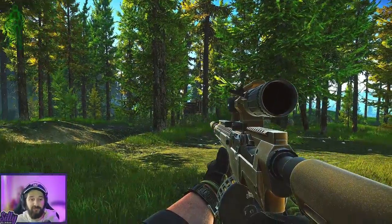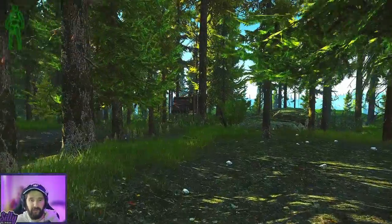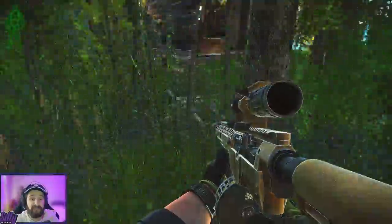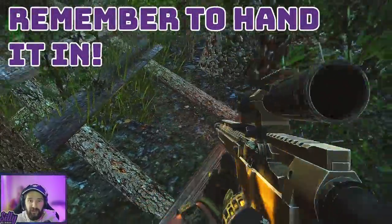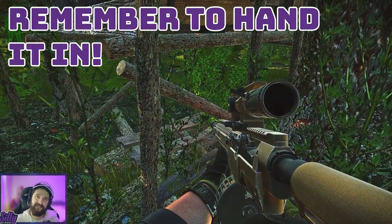If you look around 9-10 o'clock from the nose, you'll see Jaeger's camp right there. All we're going to need to do is run to the base of Jaeger's camp and look for a little note right there just underneath the ladder. Once you have the note, all you have to do is extract and you're done.